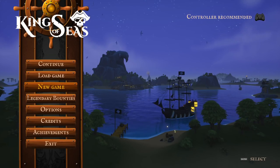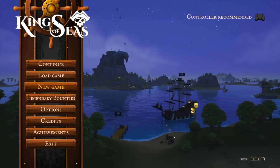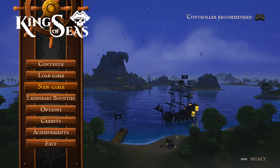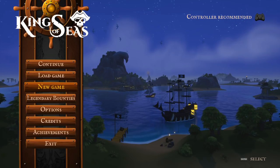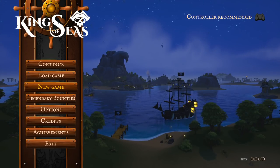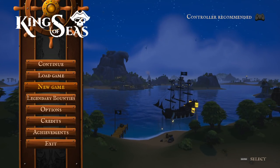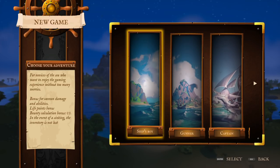Hello and welcome. Today we're checking out King of Seas. This is an open-world piratey kind of thing being developed by 3D Clouds and published by Team17 Digital. It's out now on Switch. The PC version is coming out in May, and I have a version to show off here for you to see if you want the game. It's kind of a Sid Meier's Pirates inspired thing where we are captain of a ship. We'll hire some crew, sail around to different places, buy and sell goods, and may or may not indulge in some piracy.